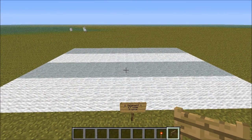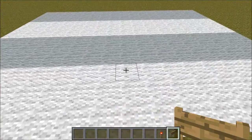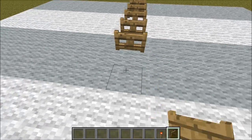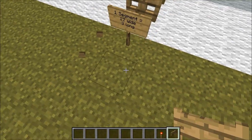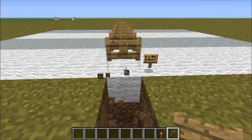The first thing we want to do is place down our fence gates once we have designated the amount of land that we need. Then we are going to dig a trench that is two deep like this.